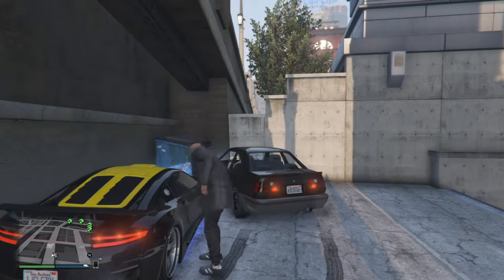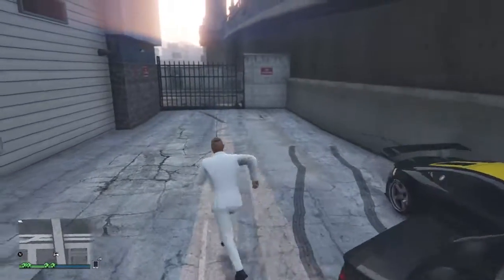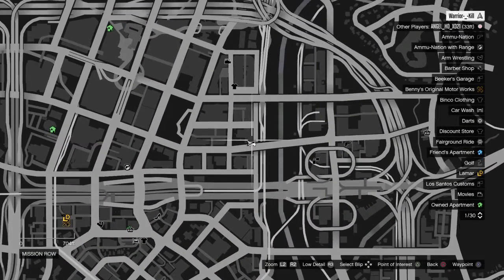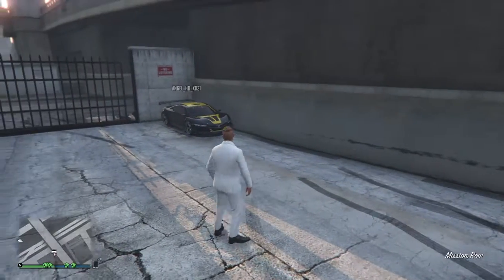So guys, this is the first glitch. This is where you can do this glitch on the map - it's down in Mission Row at the back of the police station. Just watch here guys and you'll see how to do the first one.